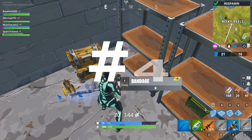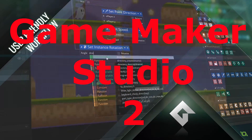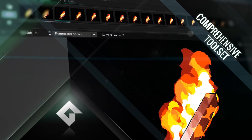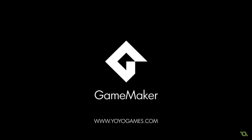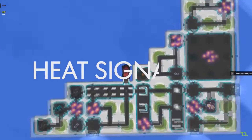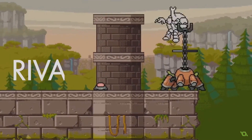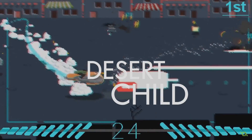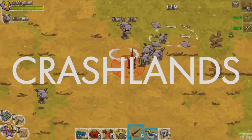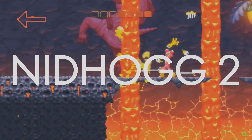Number four: Game Maker Studio 2. It's the standard tool for creating games, has a large community and support, and is probably one of the easiest game engines out there — especially with the drag-and-drop feature. You can use code if you want, but you don't have to. It allows you to export to Xbox, PlayStation, Android, PC, and more. They've also dropped the price, so go try it out.